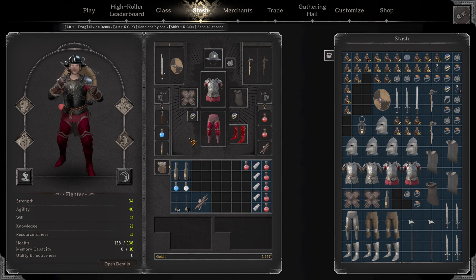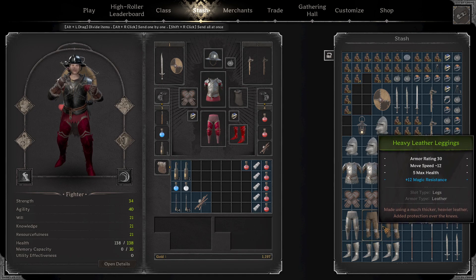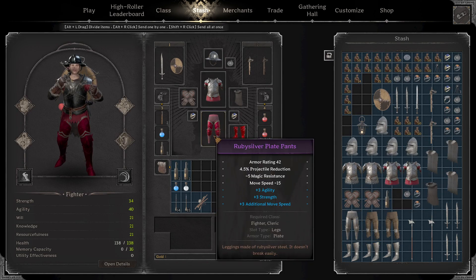So we got a patch recently and they nerfed a couple things. They nerfed heavy leather legs — these now have max health scaling amounts instead of flat strength, which is obviously much, much worse, because it's no power. You still have the HP but there's no strength. If you have really good heavy leather legs you can still take them; however, they did lower the armor rating a bit and increased the movement speed penalty. So these are now minus 12, whereas plate ones are only minus 15 — so it's very, very little, it's only about a 1% difference.